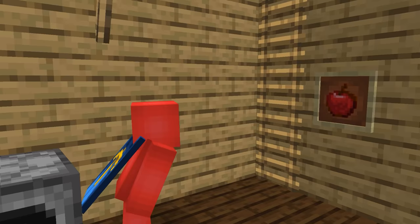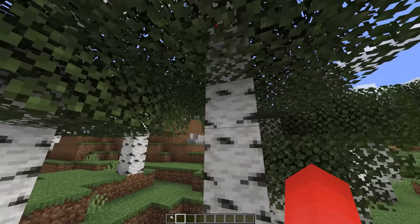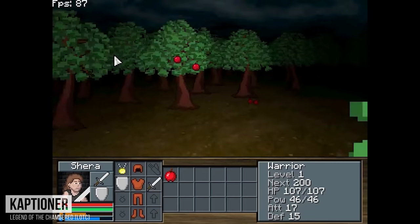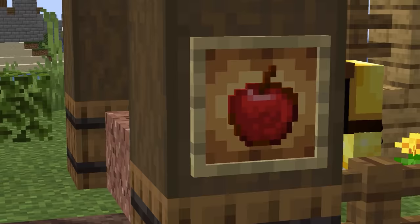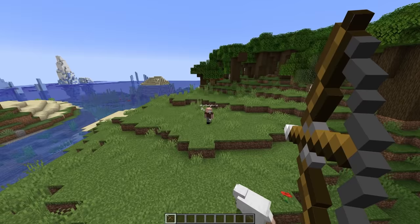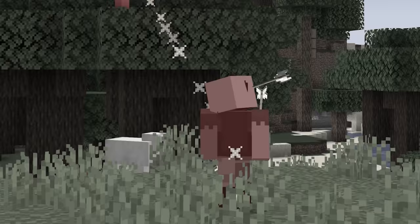Number twenty-four: Minecraft's apples have a bit of a weird history. The original texture wasn't even for Minecraft, but rather a previous game by the creator called Legend of the Chambered. And while that texture was changed in the texture update, to this day if you kill that character, he'll drop an apple with his other items.